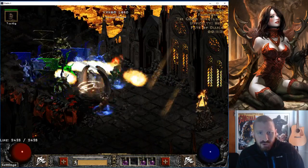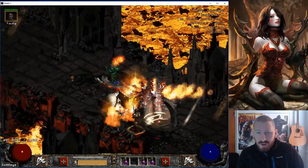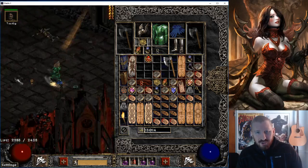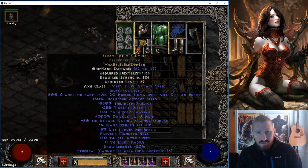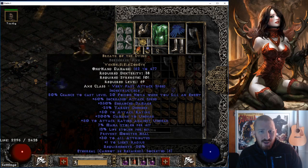But then again I could try Beast and Death and see if the increased attack speed is all the same — it might be. He might be maxed out with that Fanaticism aura, especially if I have Beast in the main hand, because with Frenzy your attack speed is primarily reliant on your main hand weapon.